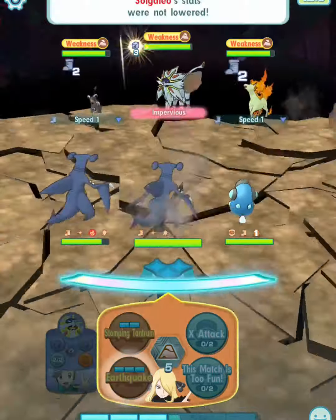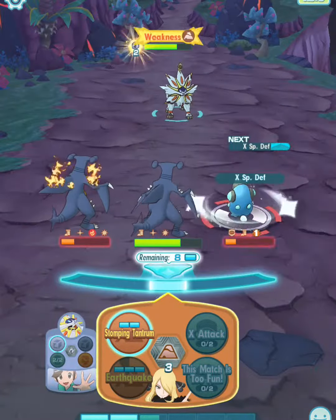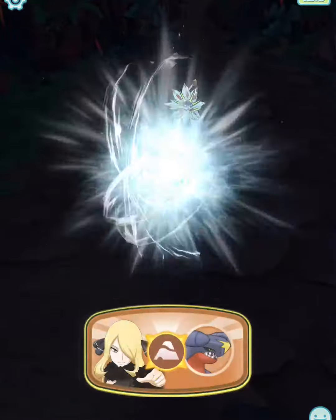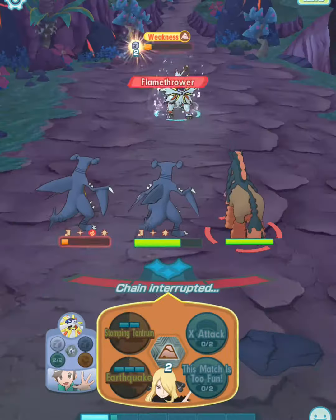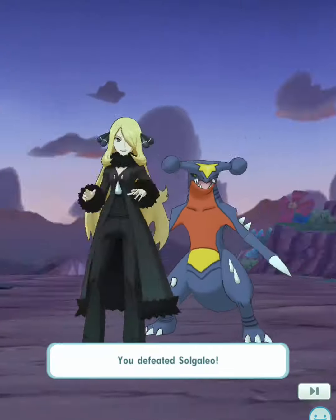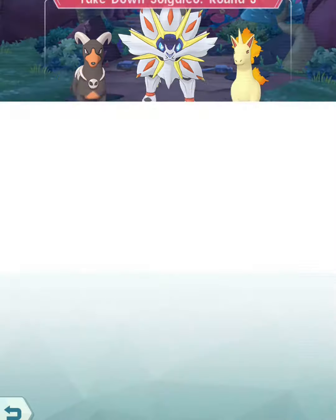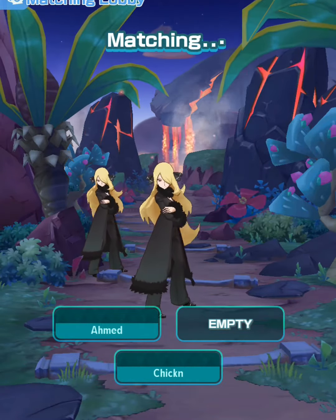As you're battling, it's important that you bring level 100 to 120 Pokémon — the stronger the Pokémon, the faster the battle will be. I'd say bring, if not a ground type Pokémon like Garchomp, then definitely something like Mewtwo or Sceptile, so that you can help your teammates.